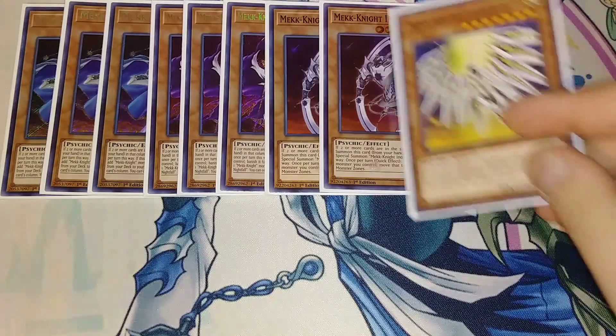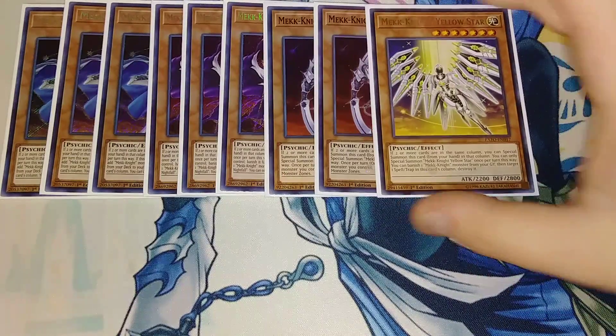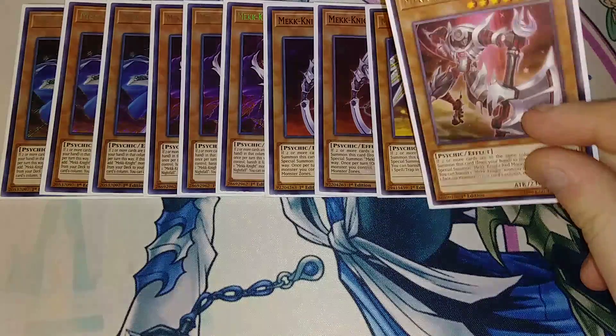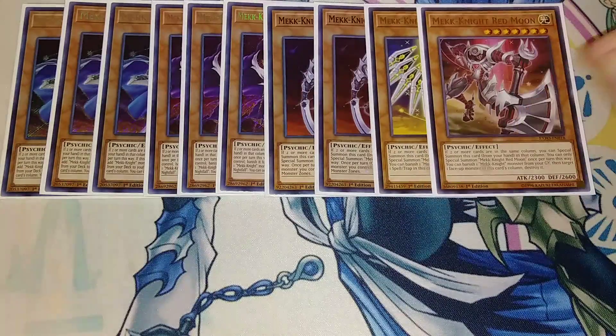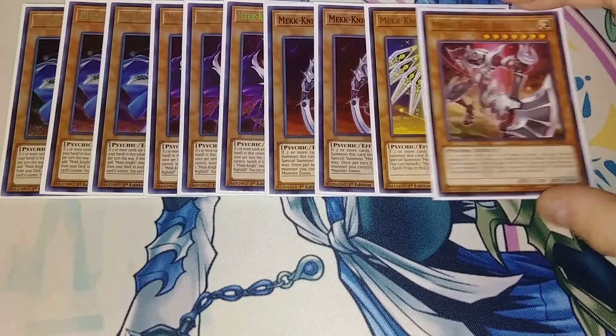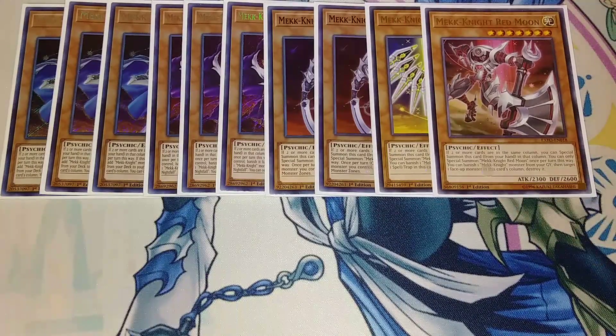I play a single copy of Yellow Star Mech Knight. This card lets you banish a Mech Knight monster from your graveyard and target a Spell or Trap to destroy it. Plus he has 2,800 DEF, so you can just special summon him in defense position and he's big. Then we play one copy of Red Moon. Red Moon can be special summoned and then you banish a Mech Knight from your graveyard, target a monster your opponent controls, and destroy it. You can also combo it with the Shifty Mech Knight to move it to another column to pop something else in that card's column.